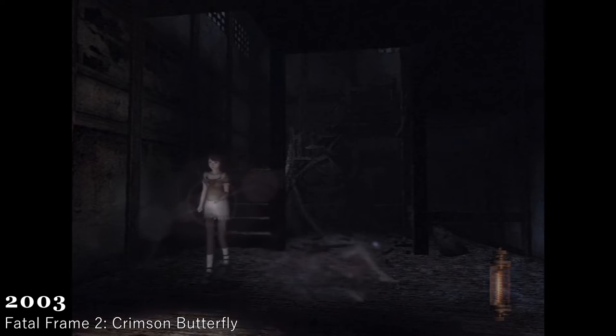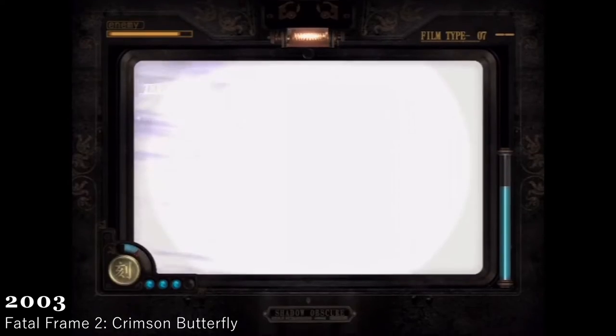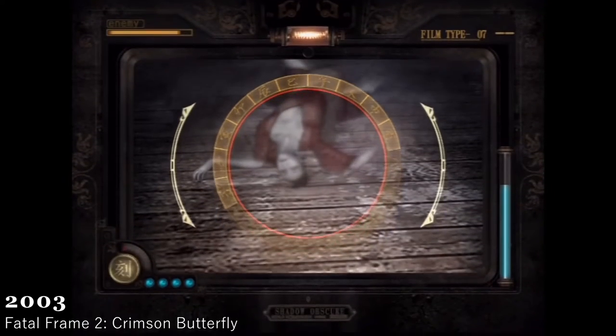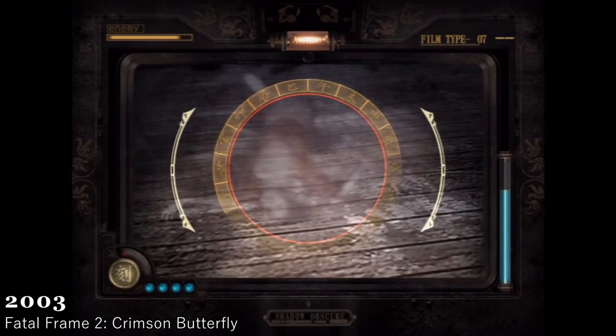In Fatal Frame 2, you play as two different sisters who go around in different areas with a camera, which is very similar to Luigi's Mansion in the use of a device to fend off ghosts. You have to snap pictures of them to exorcise them. I find it quite interesting.